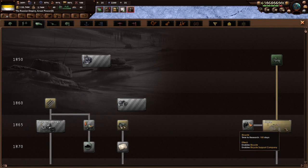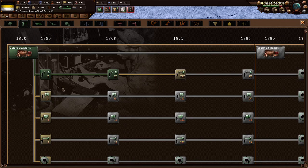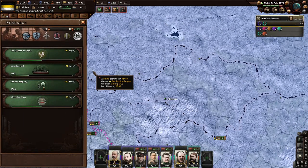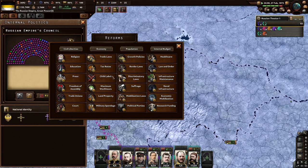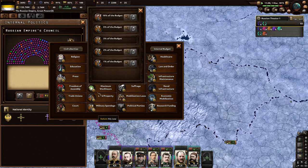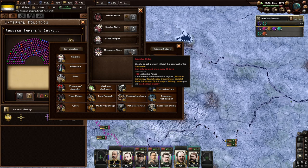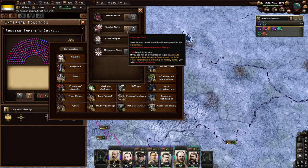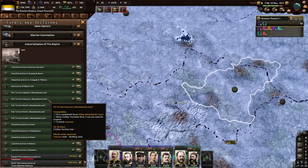Velocipede — bicycles, bicycle battalions — that stuff is okay. I actually need more stuff to do here. Military vehicles — nice, maybe recon. Trade laws, tax rates, land property, military spending. We could technically go to 5% of the budget, but let's wait. Education is currently on compulsory. Religion — theocratic state, yes please. I'm just going to do that, why not. Does it give us any more reforms? We still need constitution stuff, but we'll see.